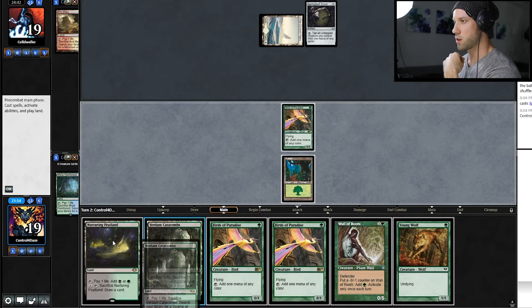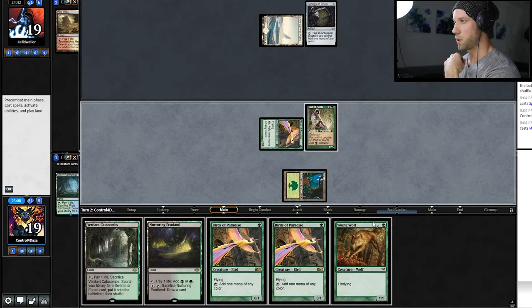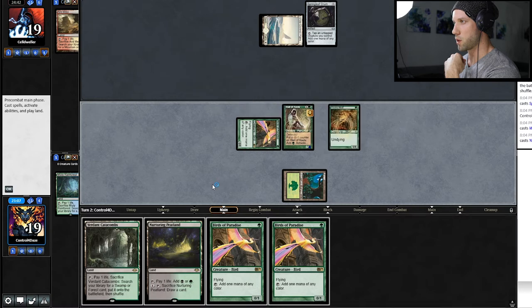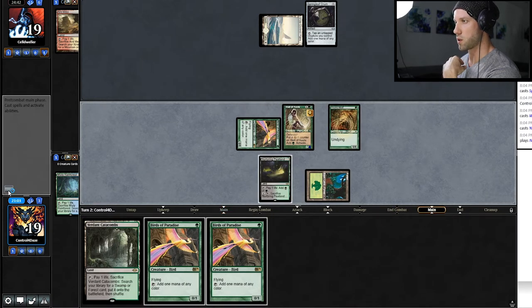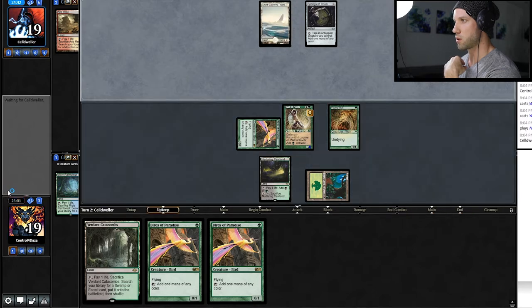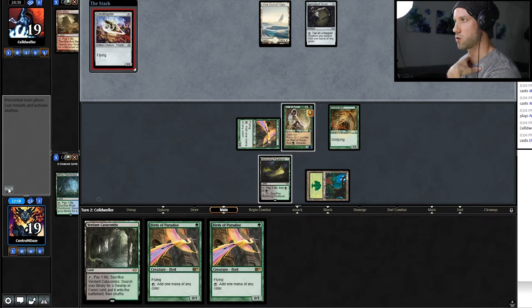Alright, so here I'm going to build out our mana base a little bit more. During his turn I'm actually going to draw a card with Pete land, as opposed to playing out one of the Birds, with the hope of once again pulling some piece of action that I can utilize. Then next turn I can play that and deal with whatever threat he's going to play.